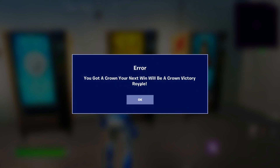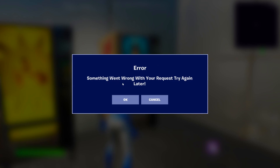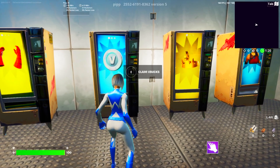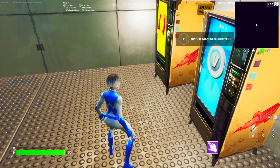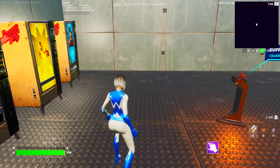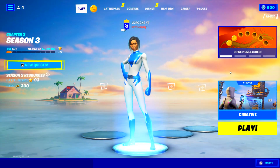After going back and forth with these vending machines a few times, nothing is really happening. The only thing we can do is return to the lobby after trying a few times to see if something comes out. Intel says that going back to the lobby should grant us things. But as you can see after returning to the lobby, nothing happens. So I've now shown you that nothing happens when trying the secret V-Bucks glitch from a vending machine.